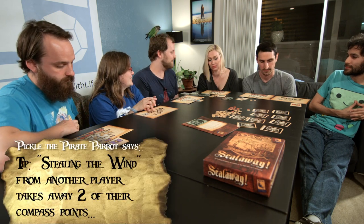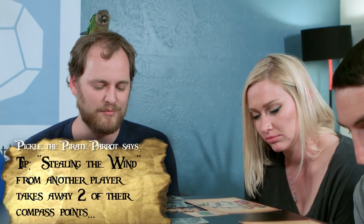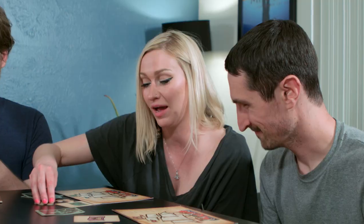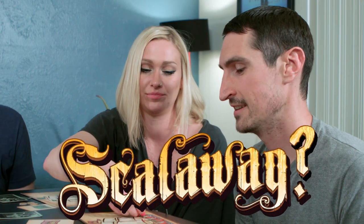I am going to steal the wind from Brittany. You need a pilot. I have one. You could just fire cannons — it'll cost five if you don't use any cards. I'm going to use compass points to fire cannons at Kellen. Scalawag! Oh, that doesn't work. So you knocked him out via ship damage, so you get one card at random from the eliminated player.